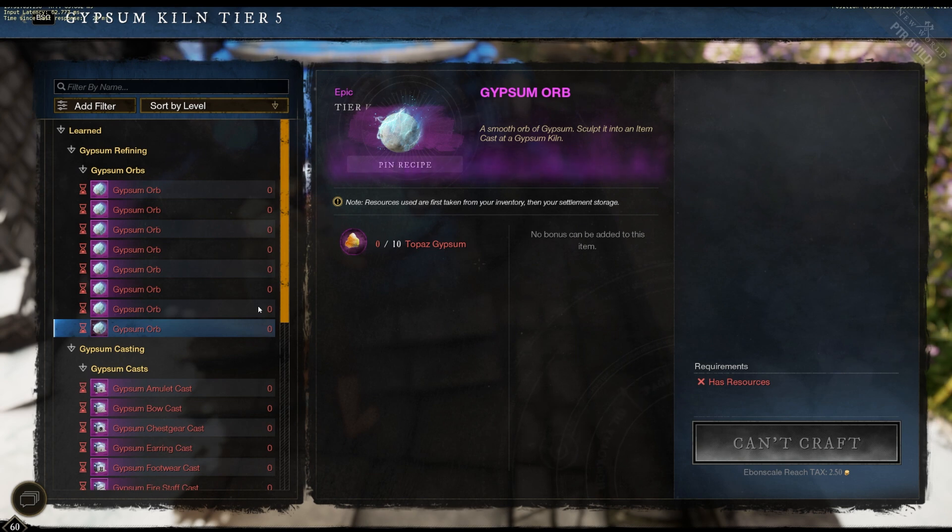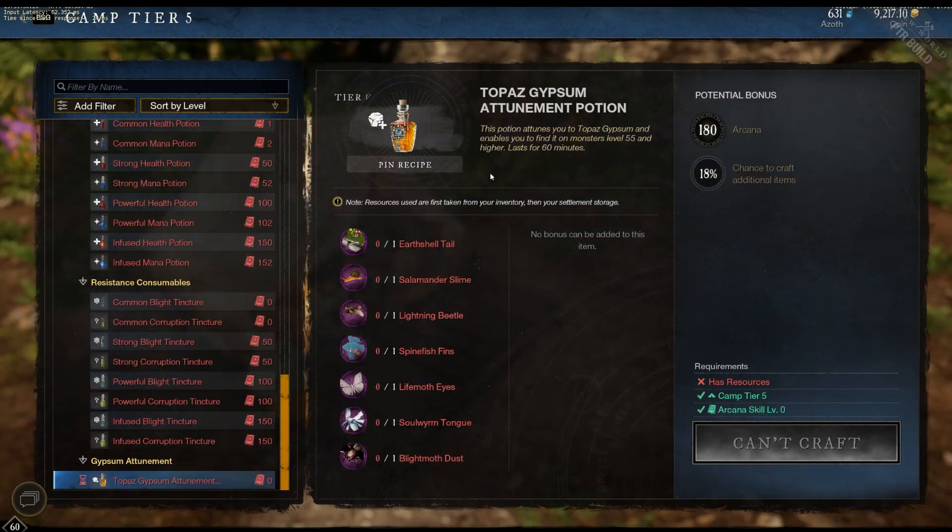The next Gypsum we have is Topaz Gypsum. Topaz Gypsum is a little bit different than the rest. You will need a consumable to activate the drops of this Gypsum. Here is the current iteration of the Attunement Potion that you will need to drop the Topaz Gypsum.